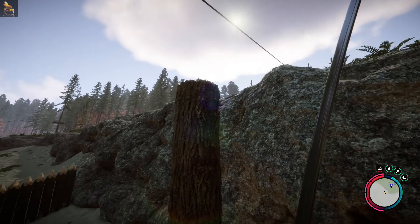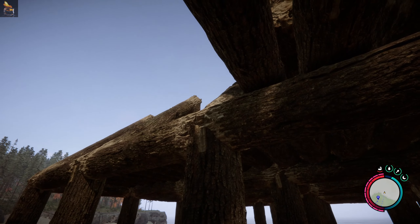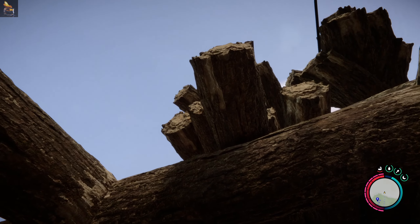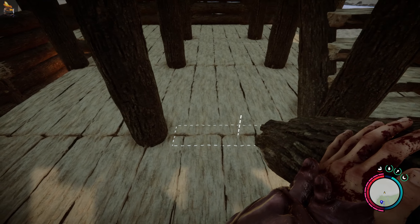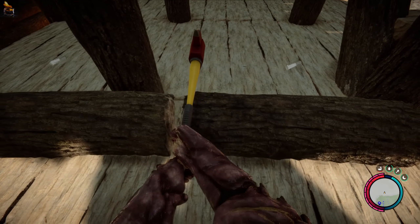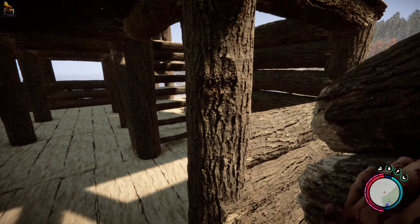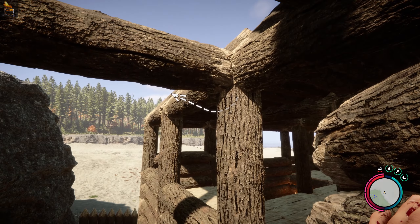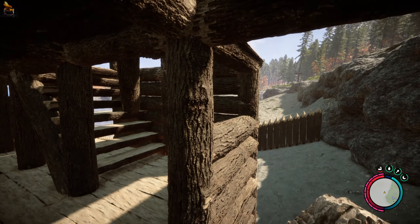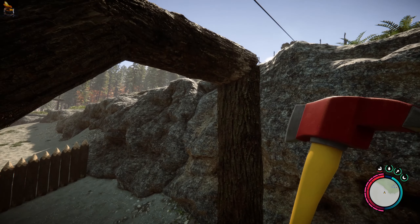There we go — now that means I should be able to build across there. If I grab just one more log, drop it down here, get the axe on it and chop it in half. Okay, that means I can support this here — I can do that one, nice, and I can do that one. Sweet — that should in theory work.